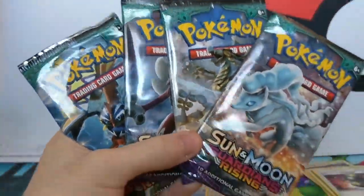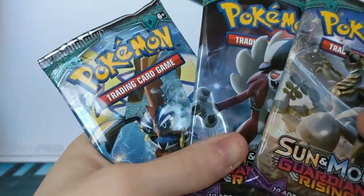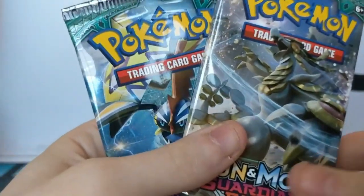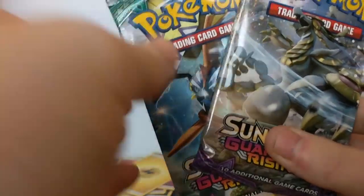Right guys, last four packs, all four different artworks. I'm going to put that one to one side because Ninetales. We need another Ninetales. Right, we'll do it that way. Pick one. Kommo-o. Pick Kommo-o. Okay.